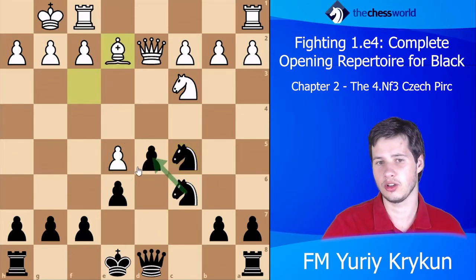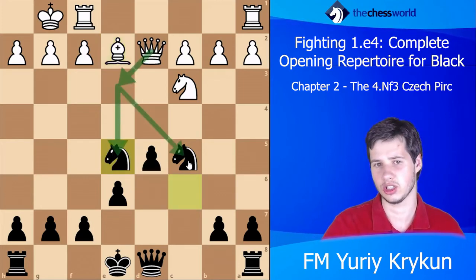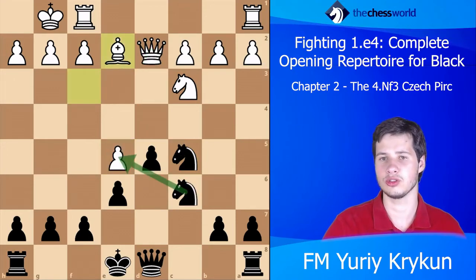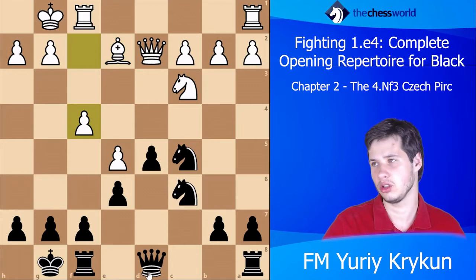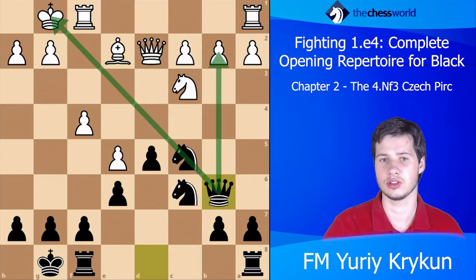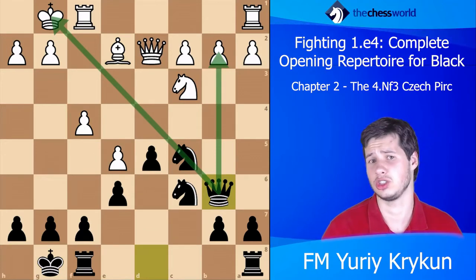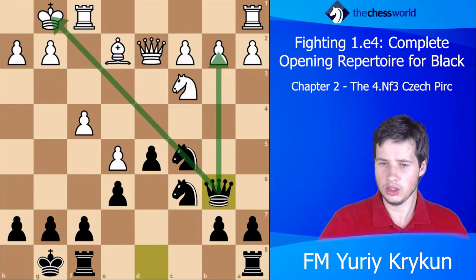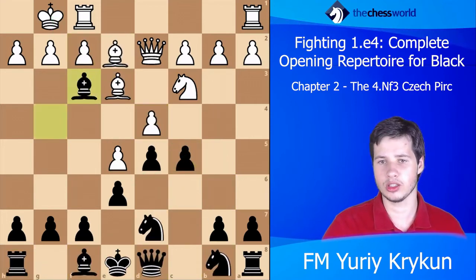White cannot easily fix the problem by going Be2 — the pawn is hanging in all lines. Maybe Black needs to be cautious due to moves like Qe3 hitting knights or Qd4, but he can for example castle first. If white tries f4 to hold on, then after Qb6, white's position falls apart due to discovered attacks, hanging pawns and so on — simply terrible.